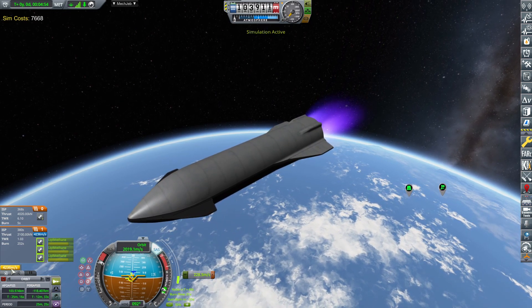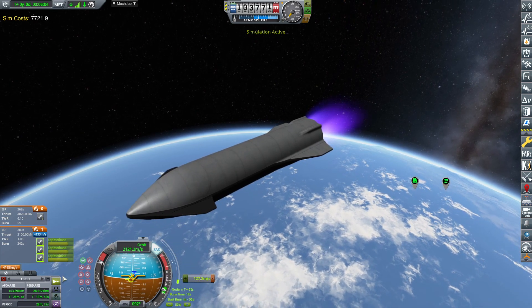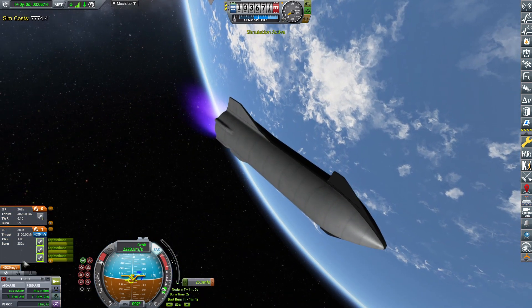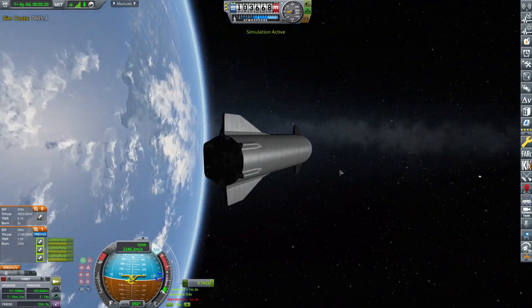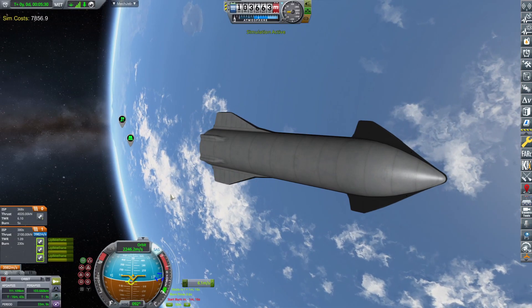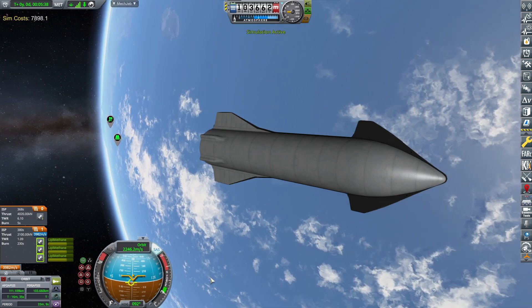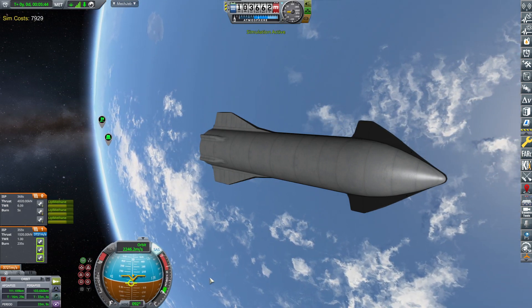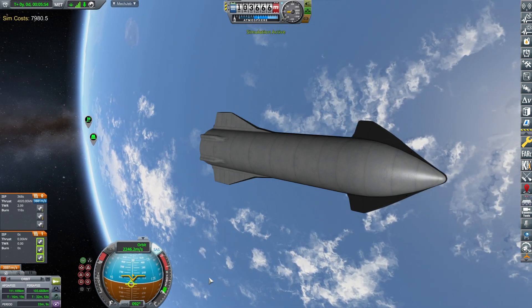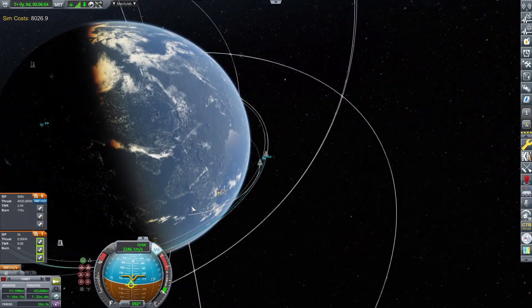The one thing that worries me is that I've put in the full fuel load of liquid methane for the Starship. It could be a little problematic because I'm not going anywhere with it — maybe I should have gone to Mars. Anyway, the plan is just to reach orbit and then go back. It has a total of a whopping 3,800 delta-V. I'm just checking out thrust-to-weight and delta-V with these engines.